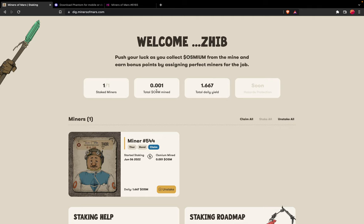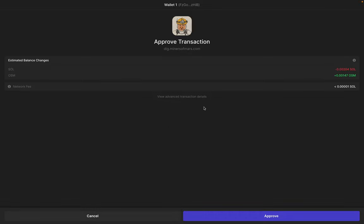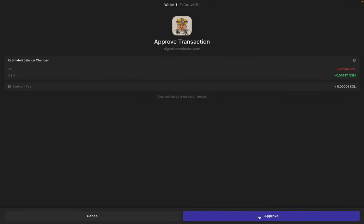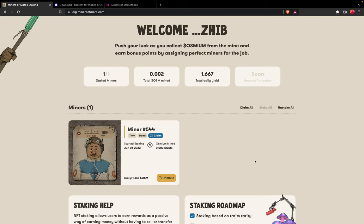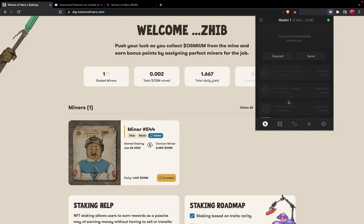This is basically how you can stake your miners. If you want to claim — that is, withdraw your osmium to your Phantom wallet — you can go to the individual miner and press Claim, or if you have multiple miners you can press Claim All. So I'll press Claim and it will ask me to approve the transaction.